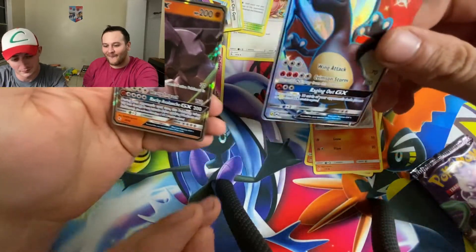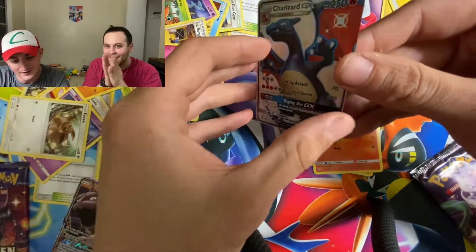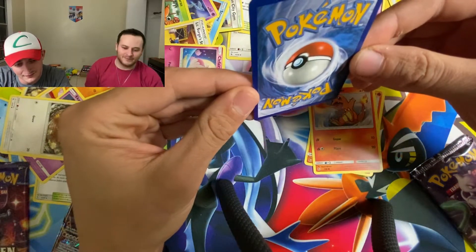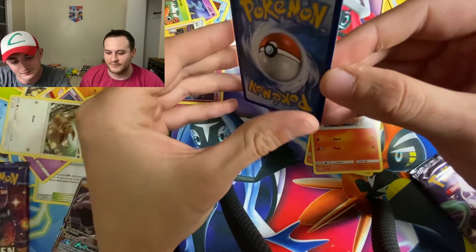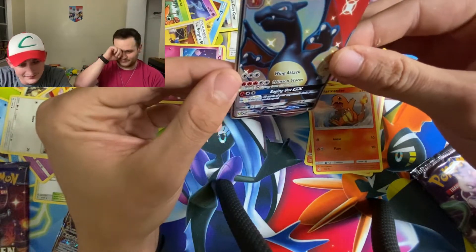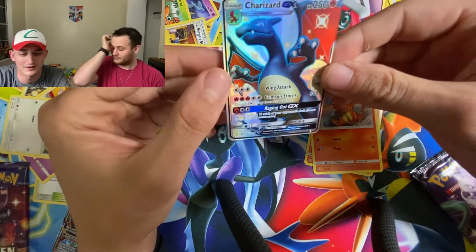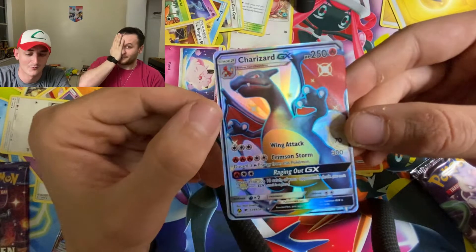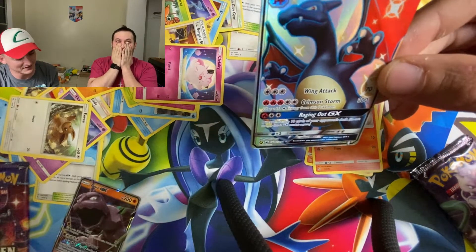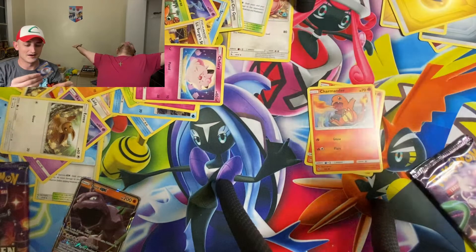How's that centering on that bad boy? Oh my god! Centering is off a little bit — possible Beckett 9, I think. The front centering is almost there. God dang. We've been hunting this puppy since Hidden Fates came out. Finally! Oh my gosh!